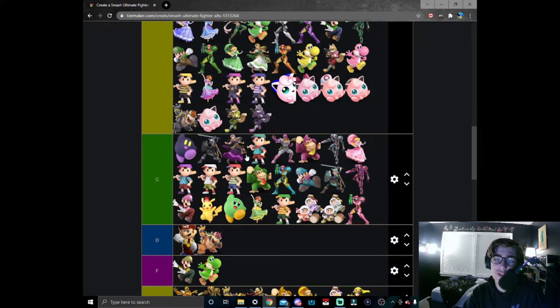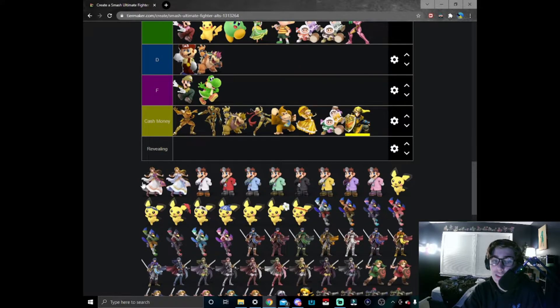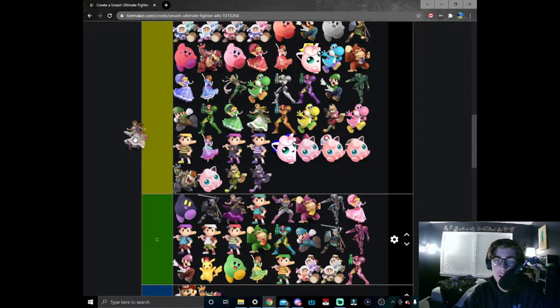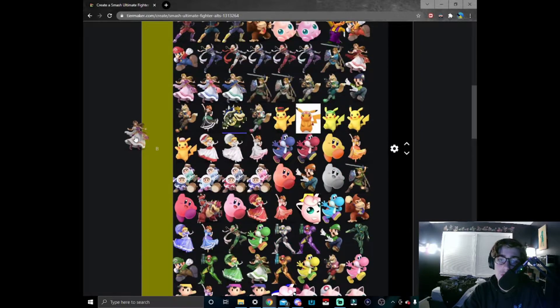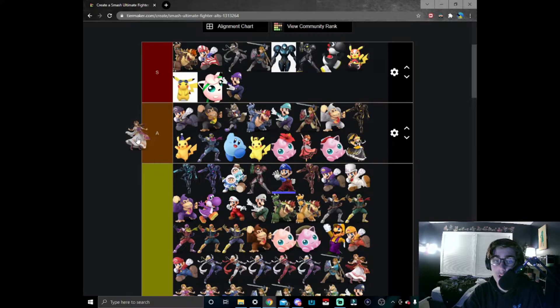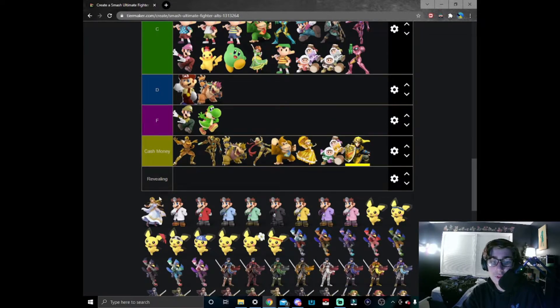This dark skin falls under the same category as dark Link — they didn't really pull off the dark skin as well as I wanted. They just gave her gray hair and it looks more like a dark purple skin than a nice cool black vibe. But I love that they still managed to reference Twilight Princess Zelda even though they were referencing A Link to the Past in her original design. Out of respect for that, that's definitely an A tier skin for me.